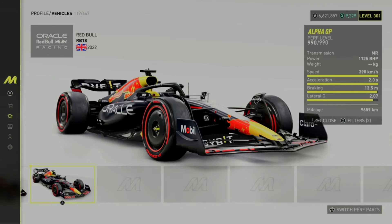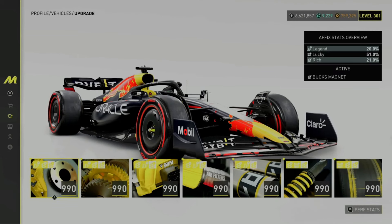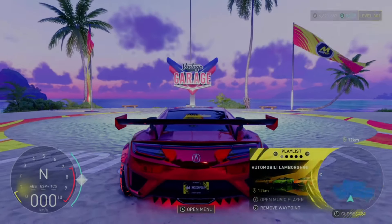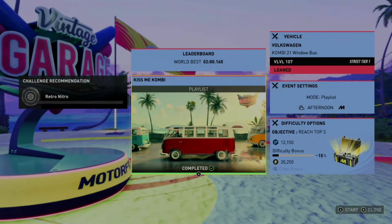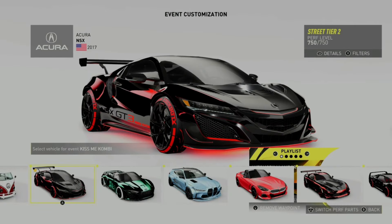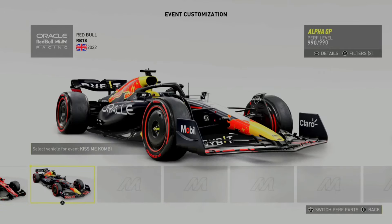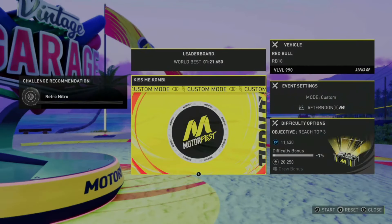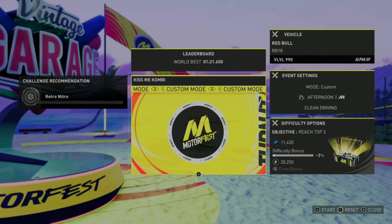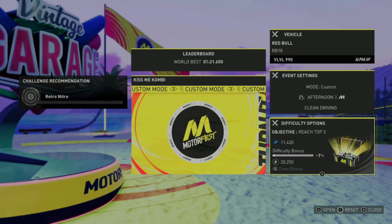Now you want to use this vehicle and go to Upgrade — make sure you have Legend and Rich maxed out. You can also put Lucky at 78 if you want. Open the menu, go to Vehicle, and select the vehicle you want to use for the glitch — obviously the vehicle with all the bonuses. Make sure that beside Mode it says Custom, and select Clean Driving. You can also increase the difficulty to get more XP.